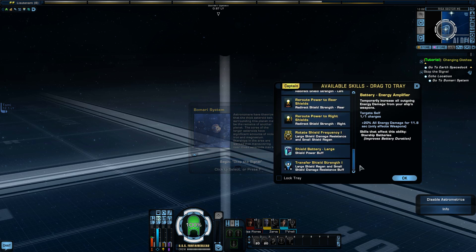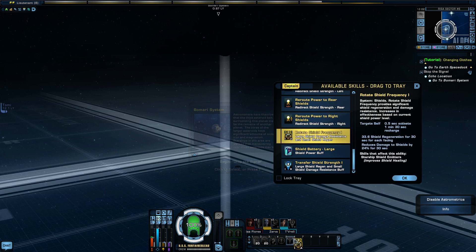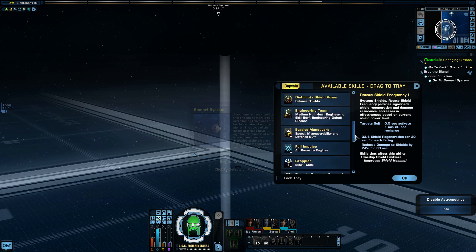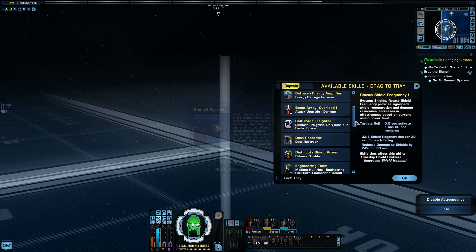My internet seems to be very laggy today. Rotate shield frequency — that's a new one right there. I want to put that next to the other abilities. Okay, so that was the only new ability we got because I got promoted.